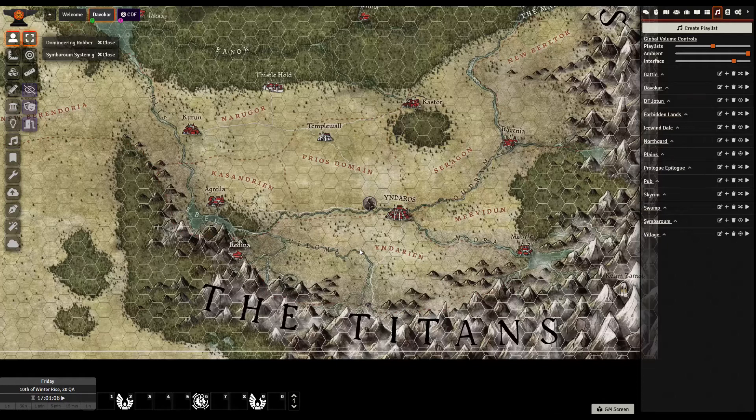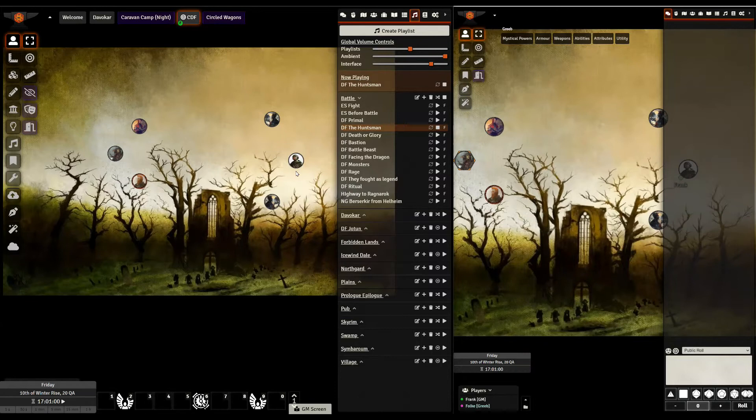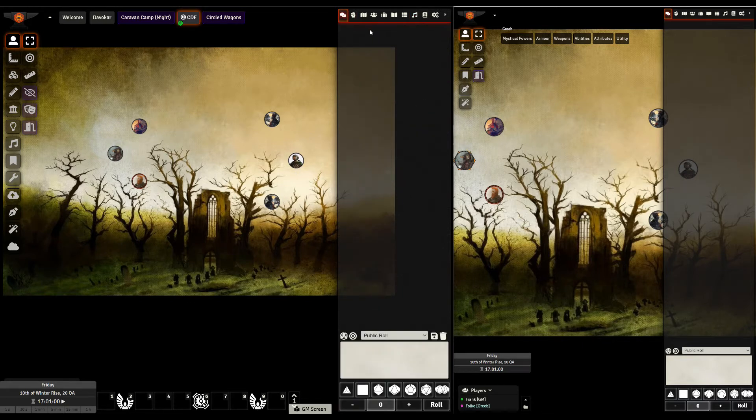Any comments, any questions — of course, if you want to say how did you do this, or comments like you've done this wrong and there's a much better way, please do let me know. So to show how combat and encounters work in Simbaroom on Foundry, I set up a little scene here.